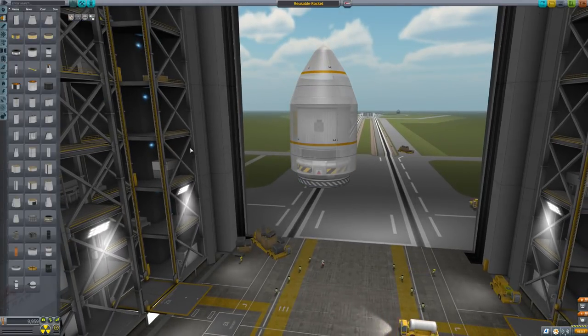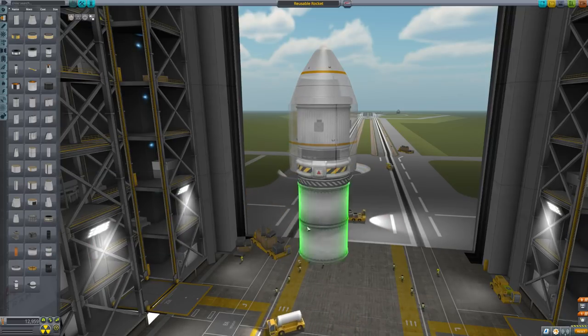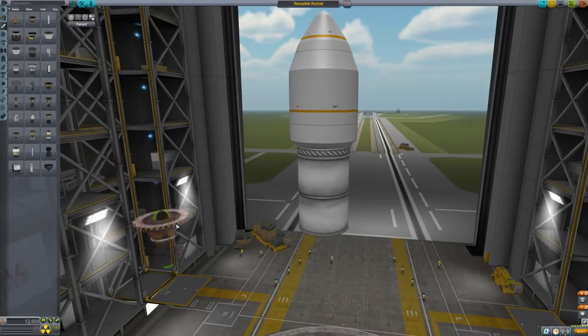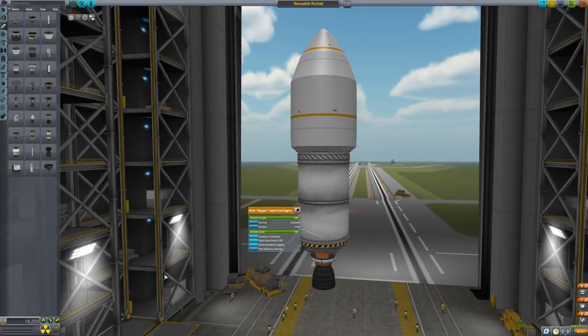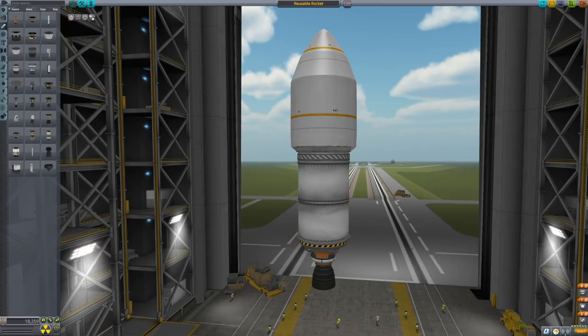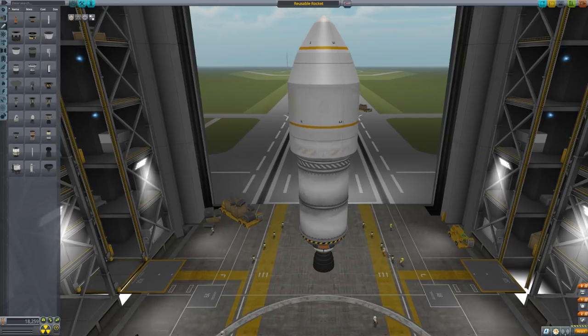So then you're gonna need the second stage to push it on into orbit. It's quite a big second stage — this is overpowered for the payload, but this rocket could obviously put more mass in orbit. I find it's really useful to have a powerful engine on the second stage. I'm using a Skipper, which for all intents and purposes is sort of a first stage engine, but it works really well as a second stage engine, especially on reusable rockets, because it means you can get into orbit really quickly and switch back to your first stage to land it.